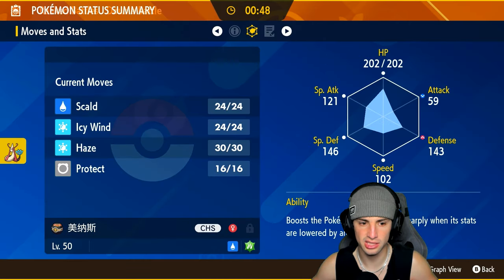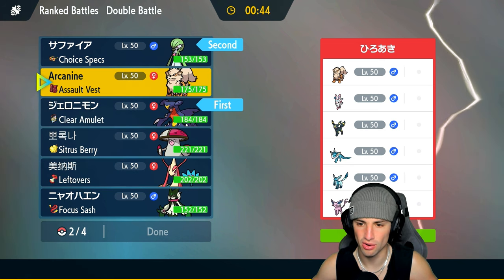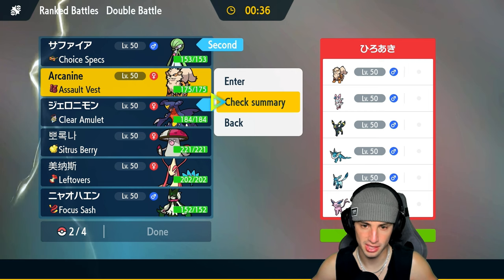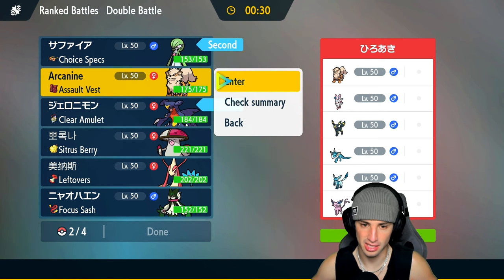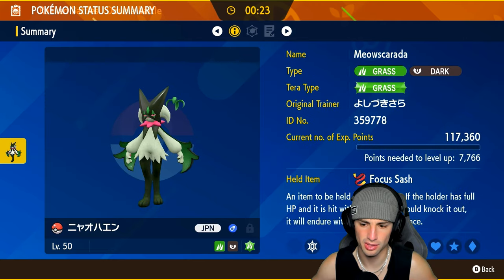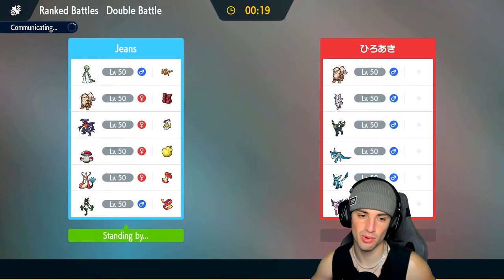I'm gonna go Gardevoir and Garchomp. Late game Milotic can be pretty solid here. Their Arcanine actually has great options — Close Combat for Dark typing, Wild Charge for Vaporeon, Flare Blitz for Glaceon. I'm gonna bring my own Arcanine and then Meowscarada is just great all-around, especially with Flower Trick. Focus Sash on Meowscarada — can't really go wrong with it.